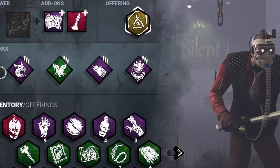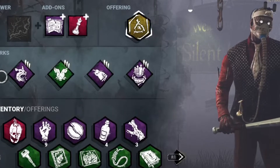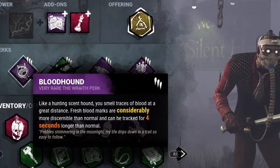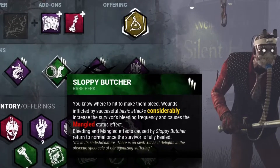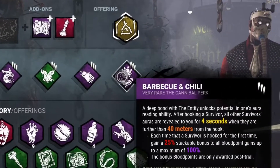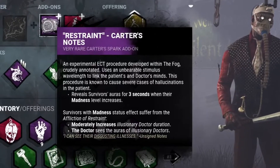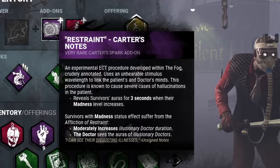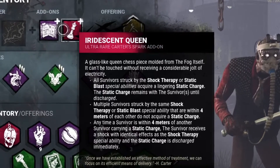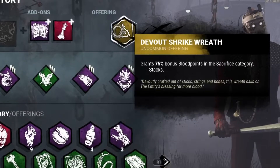Today we're playing a couple of doctor games, elaborating on our tracker series. We did clown, so now we're playing the doctor - his power has built-in tracking already, so this should be very good. Other perks: Bloodhound so blood marks are easier to see and last four seconds longer; Sloppy Butcher increases bleeding and slows healing; Spies from the Shadows - when they walk past a crow and I'm within 36 meters, that crow tells me where they are; and BBQ and Chili so I can see them from far away when I hook survivors. Add-ons: Restraint/Carter's Notes, which reveals survivors for three seconds when their madness increases and boosts the illusionary Doctor's duration; and Iridescent Queen so when they get shocked or static blasted they get a static charge and scream when running past someone. Let's get into Tracker Doctor.